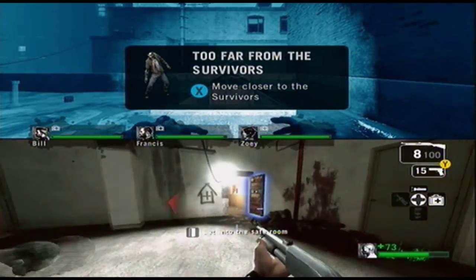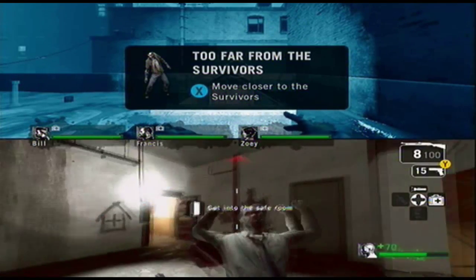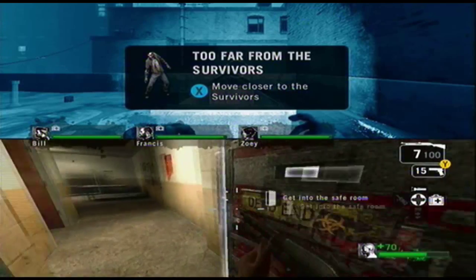You want to walk into the safe room and wait for your AI to come in, since once they're in they don't tend to leave.